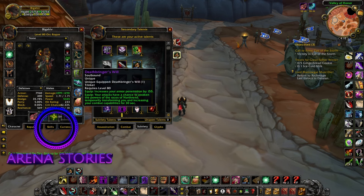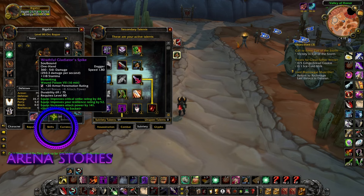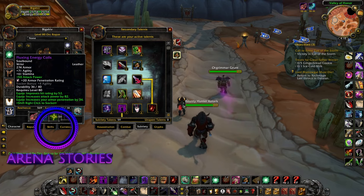Next we have Crimson Star. Next we have our offhand, Rib Spreader. If you can get the war axe from ICC 25 Heroic from the Gunship boss, that would actually be really, really good — I just haven't been lucky with those runs. Next is our main hand, which is the Wrathful Gladiator's Spike. Next are our bracers, Fluxing Energy Coils — you can get better in ICC of course, but I just haven't been lucky.